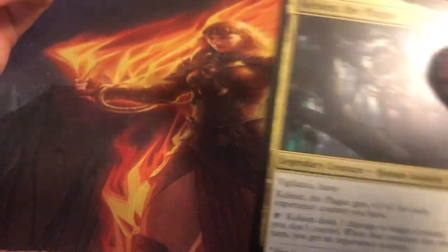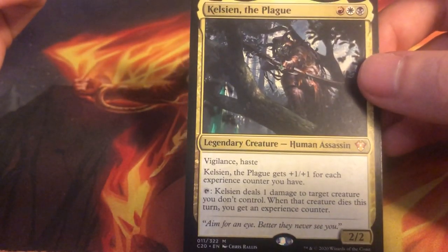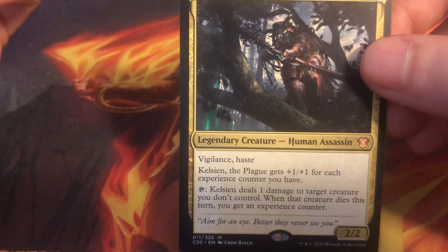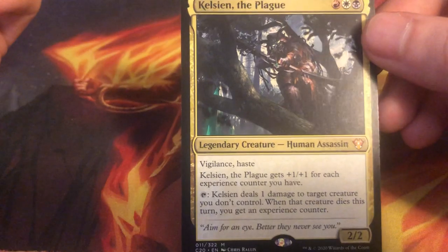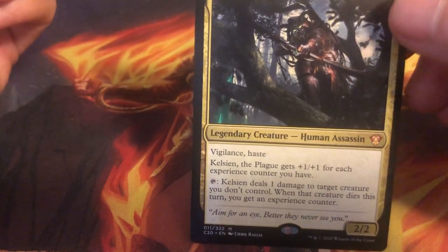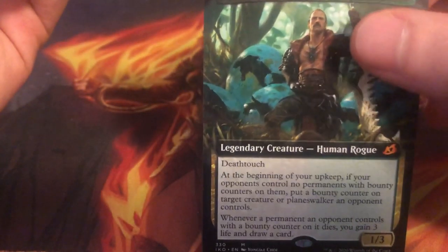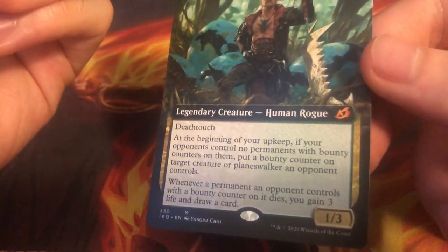And then we have some non-foil cards. This one I believe is from the Commander decks — we got Kelsian, a Mardu legendary creature with Vigilance and Haste. It's plus one and plus one for each experience counter you have. It deals one damage to a target creature you don't control, and when that creature dies, you get an experience counter. Very interesting — interesting potential commander. Oh look at this, we got a full art Cheval, Bane of Monsters. That's pretty cool. Very nice extended art on the sides.